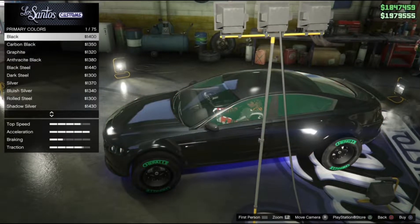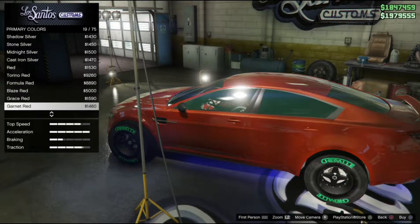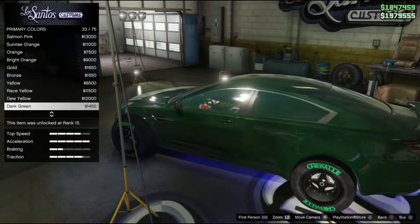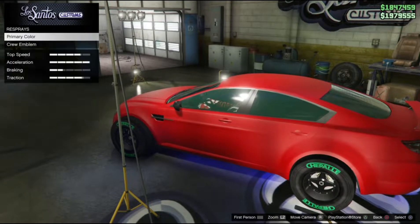Go to Metallic and scroll down to around the 30–40s area. I'm going to scroll down to about 30–40 out of roughly 75 options.